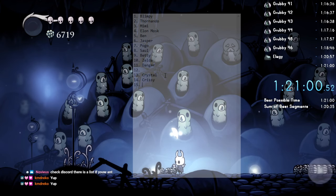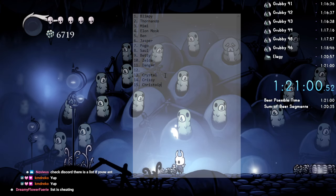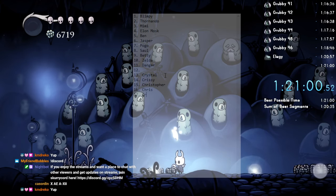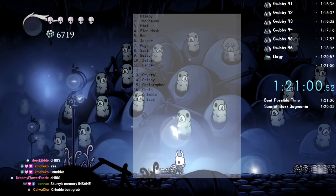The one in the Crystal Heart room was Christopher, I believe. Hopefully I don't mix these up with each other. And then the lever grub was... Crimble, I think it was Crimble. Descending Dark was Crispy Q.